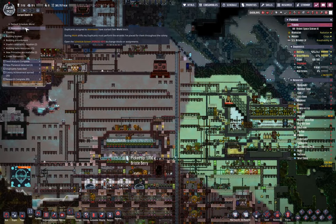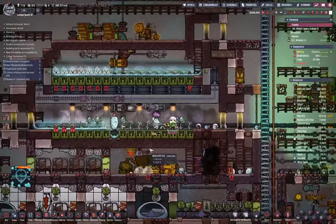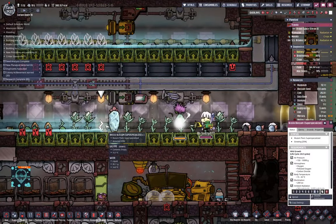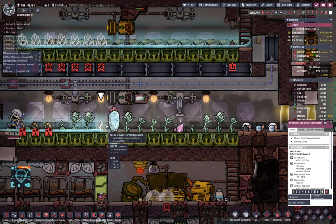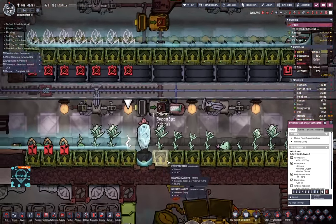Building broken — wait, what? Entombment? Nah, everything is going well here. We got a new mutant plant — excited about that stuff. Picking up the blossom seeds.